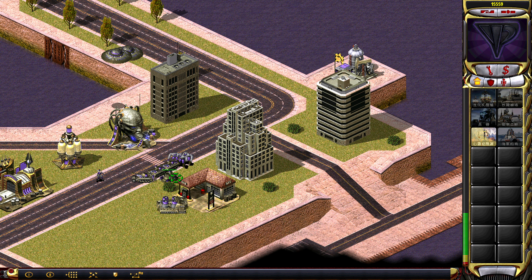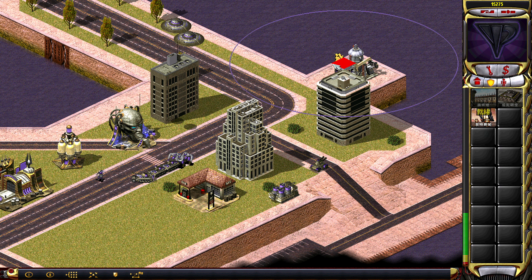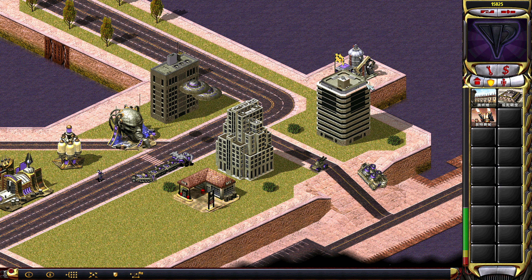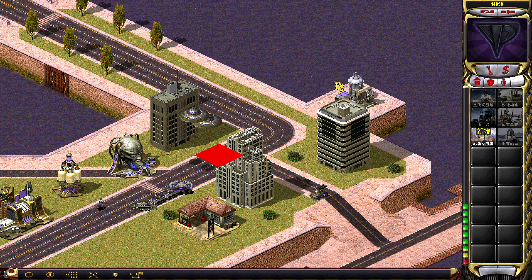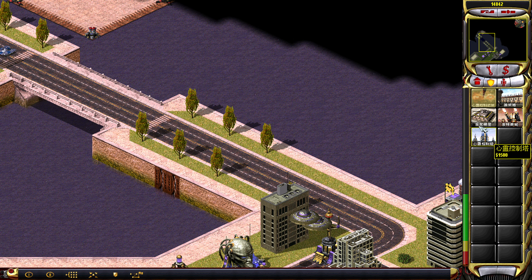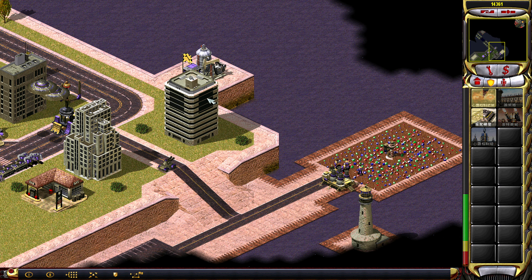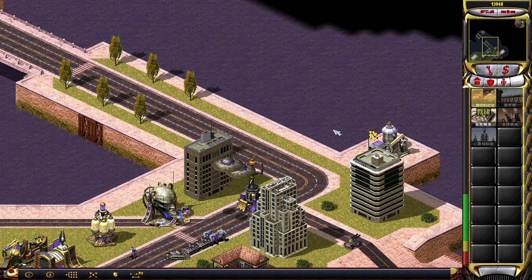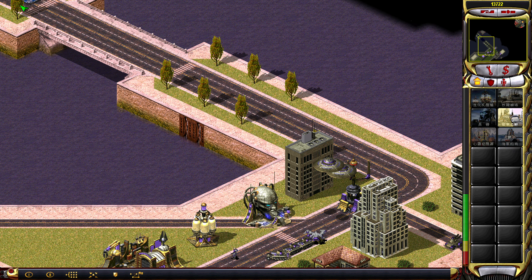Go for you here. That strikes me as reasonable. Got you here as well. Entirely invisible because I didn't turn on the option to show units and structures behind objects — even though it doesn't work for base defense, it might just work for units. Let's build the war factory first. I want to forward my defense a little bit.